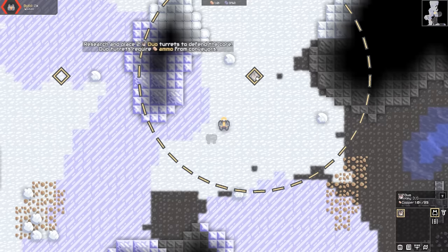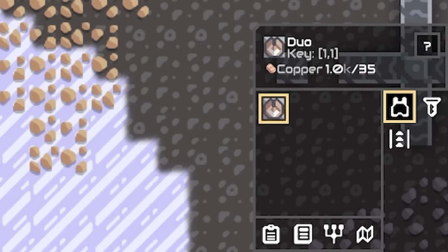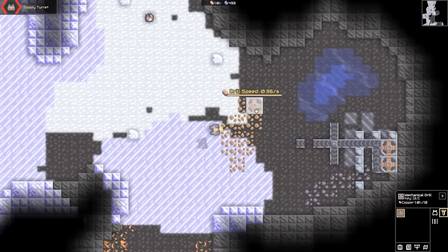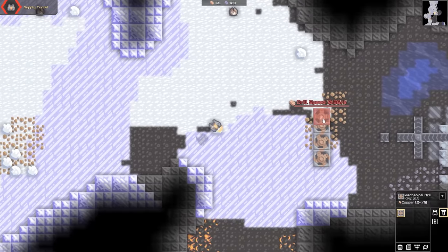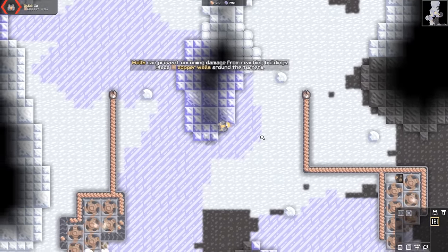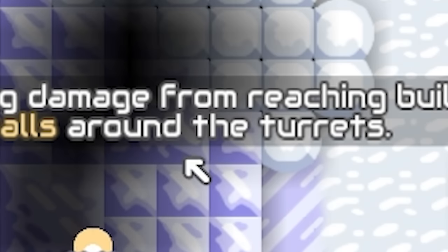So yeah, shove one there, shove another one there, and then I've got to supply them with copper. Thankfully, there are copper ore things here. Let's just try three for now — actually, sod it, we'll go all out. Both of our turrets now have ammo, that is good. Now we do have to build some of those copper walls. Where do you want those, game? Around the turret, okay.